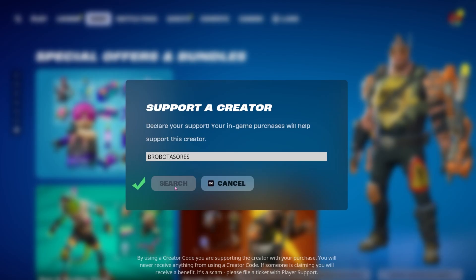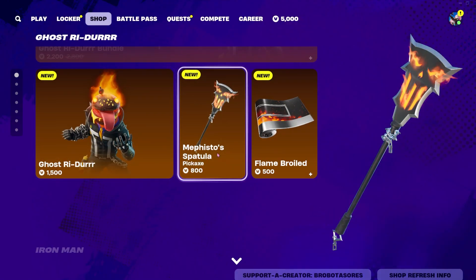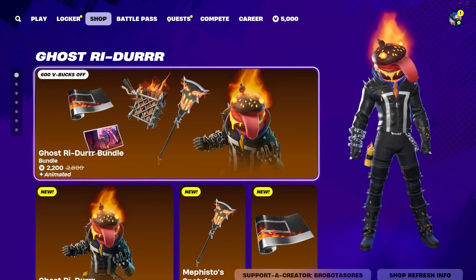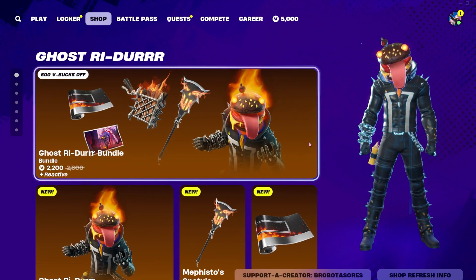If you want to pick him up, be sure to use my supporter creator code Brobotasaurus — it helps a whole bunch and I really appreciate it. If you want just the skin, it's 1500 V-Bucks. You can get his pickaxe separately for 800 and his wrap for 500. But genuinely, if you're going to get him, I'd get him in the bundle because then you get the loading screen, and you can't go wrong with a good loading screen.